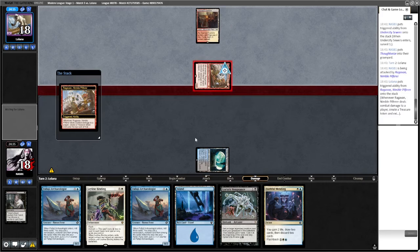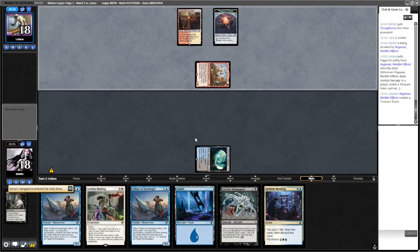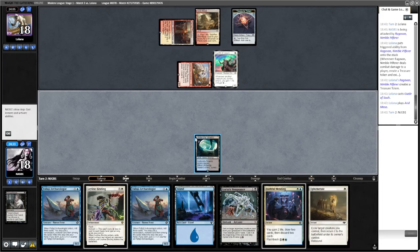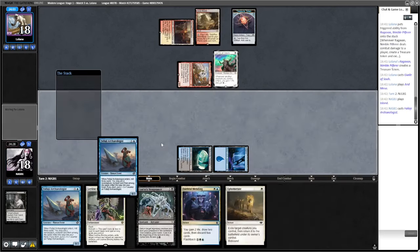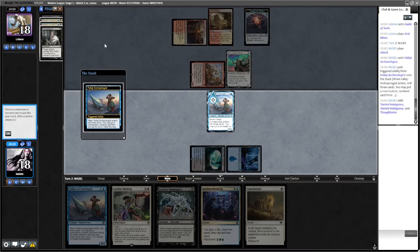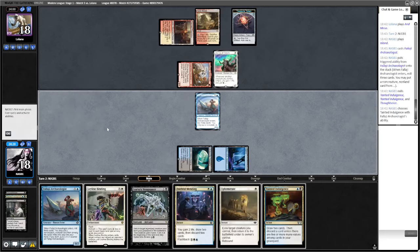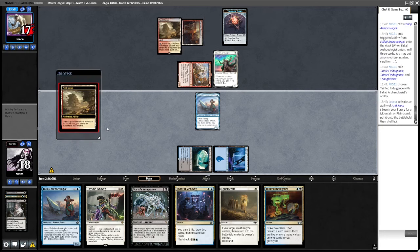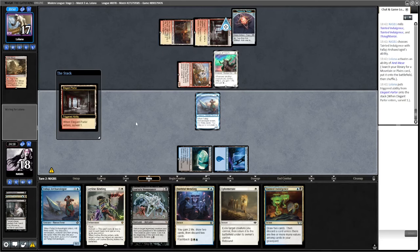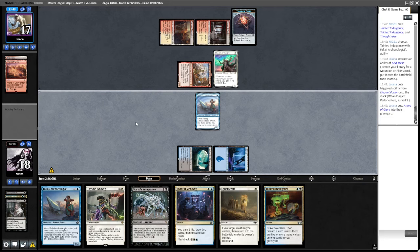Could be Zoo here. They hit Goryo's Vengeance — that's fine. Guide of Souls, pass. We hit an Ephemerate. We have land, Archaeologist, Archaeologist — blocking is obviously pretty good. We take the Tainted Indulgence. I wonder if they'll shoot this with Discharge or something — hexproof is a little bit annoying.